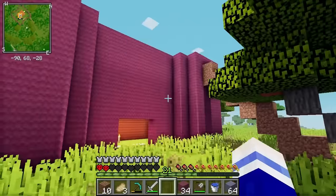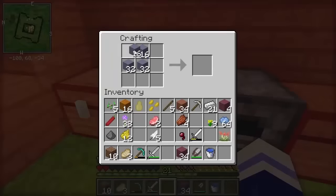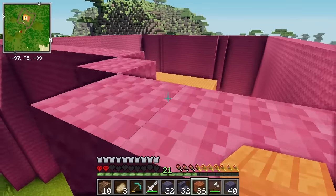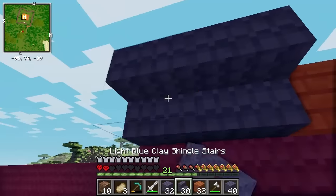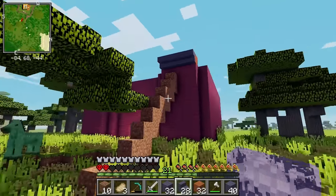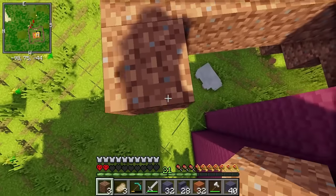Now I need to make it look pretty. Let's make some of the light blue shingles, and out of those I'm going to make some stairs. I want to place these on the wall kind of sticking out — it should have a nice palace castle-y vibe. That's going to go all the way around, so wish me luck!